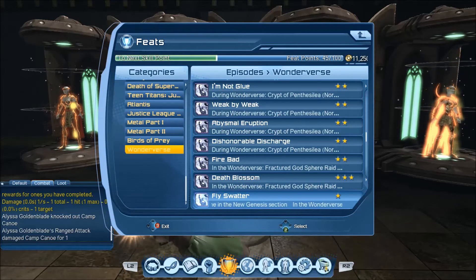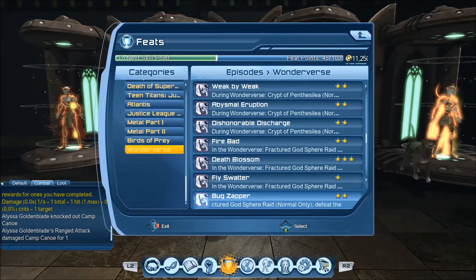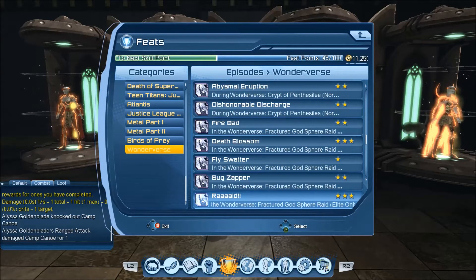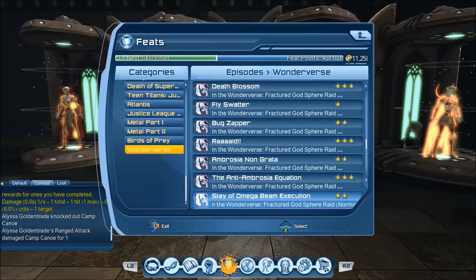Defeat the Hive Leader one time in the New Genesis section. There's a normal-only version and it's the same feat as this event one but for normal difficulty. That is really weird. And the same feat exists in elite as well, so eventually you have to run all three versions — event, normal, and elite — to get that one.